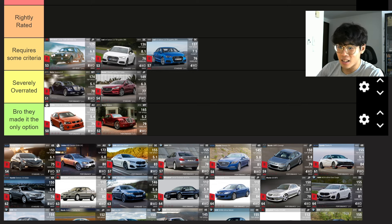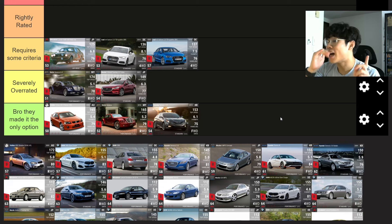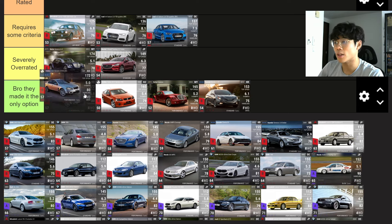The Hyundai Sonata — Bro They Made It The Only Option. It handles less than the Mazda and I'd only use those cars in twisty scenarios, not drag. I don't care that it has a lower 0-60 or higher top speed — it's still not my first choice. I'd be using a Maybach even in a front wheel drive only competition, maybe with a performance tire or an auto delta. Holden HSV Senator — Bro They Made It The Only Option again.